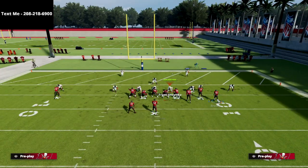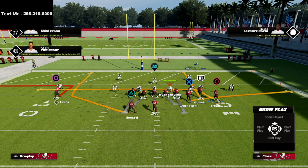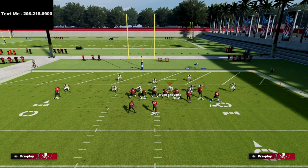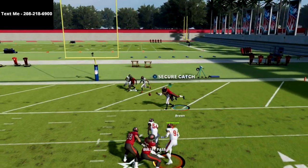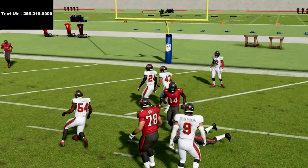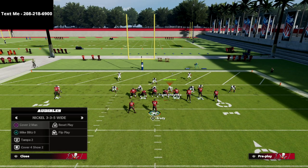You could also drag this guy if you don't want to put him on an in route, since that can take a little time. Put him on a drag and you'll see it — the only problem is that if you have a good route-running guy you're going to be fine. That's how you score in the red zone.